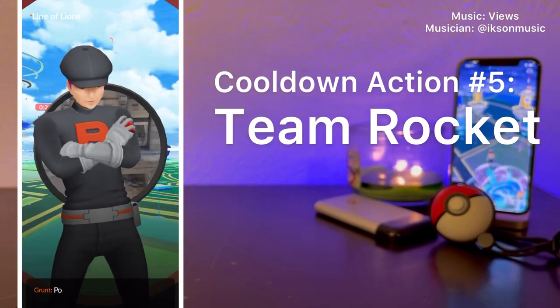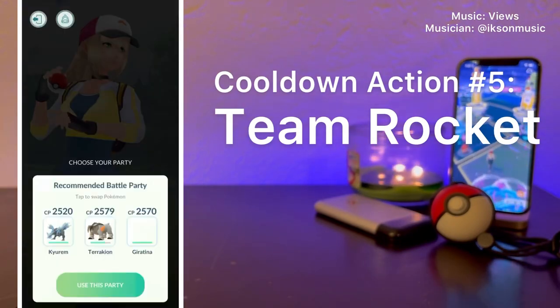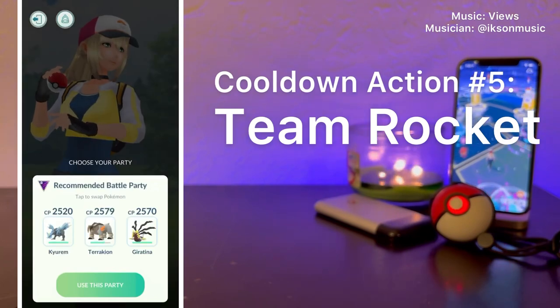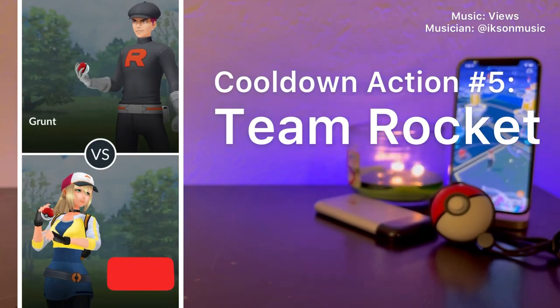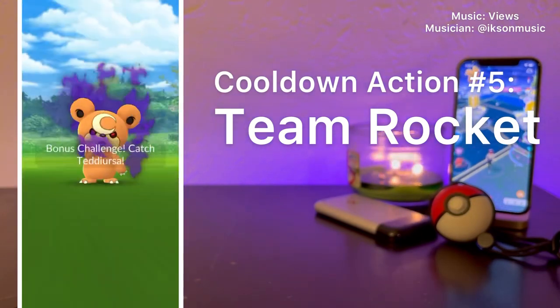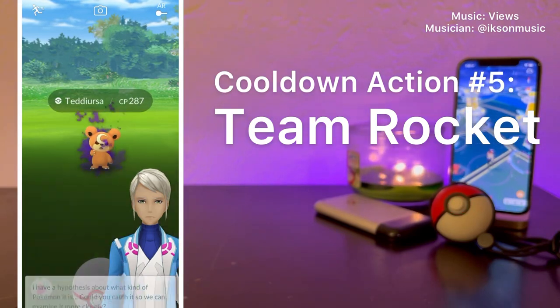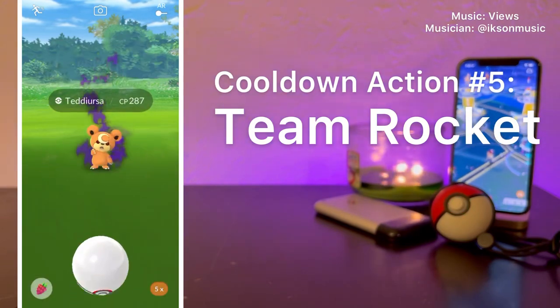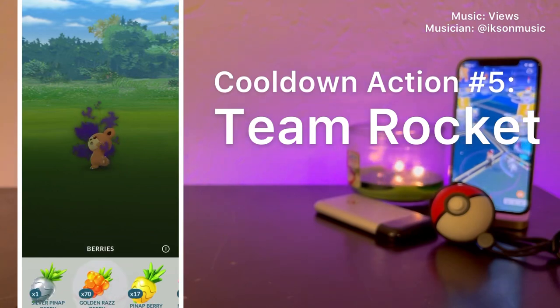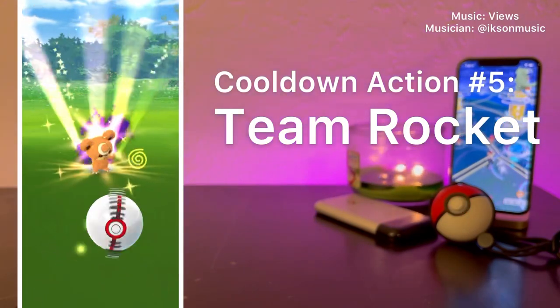Cooldown action number 5: Team Rocket Battles. Battling Team Rocket Grunts, Leaders, and Giovanni does not trigger your cooldown location. Like Pokemon in the wild, only throwing a ball or a berry at the Pokemon will trigger your cooldown location. Even while you are on cooldown, you are still able to battle Team Rocket to earn rewards and Stardust, but you will be unable to catch the Pokemon.